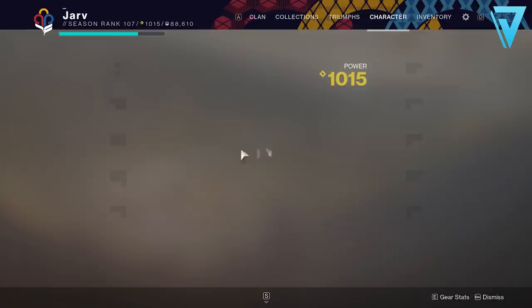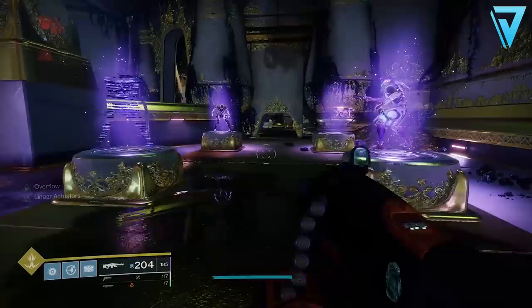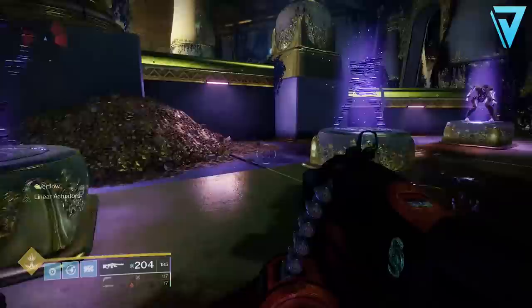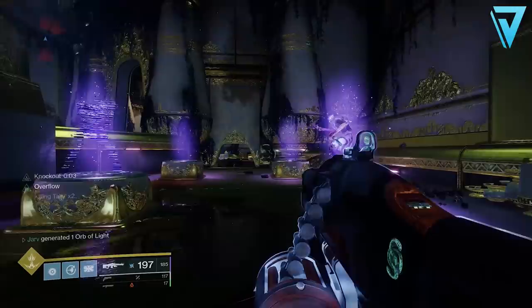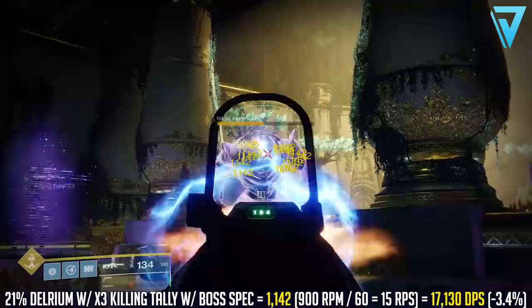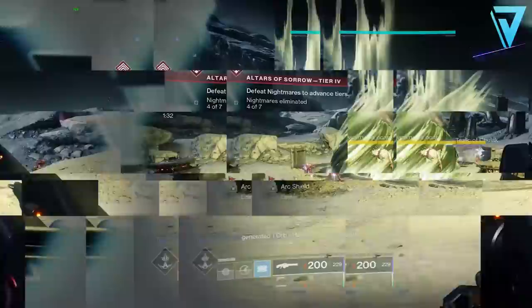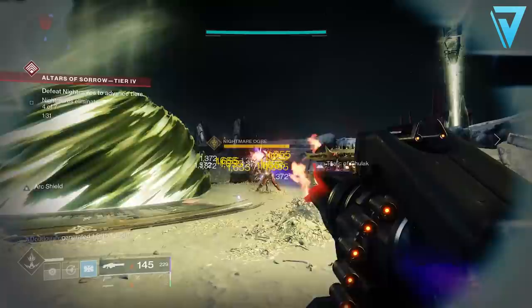That said, those are two different archetypes — 120 vs 900 RPM. Taking another 900 RPM weapon, the 21 Delirium, it offers up to 3x Killing Tally stacked with Overflow giving a full magazine, and with a boss spec applied it delivers 1,142 per critical hit. At 900 RPM that's again 15 rounds per second, resulting in 17,130 DPS — only 3.4% less than the Air Apparent.